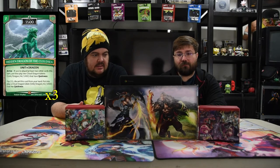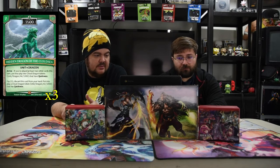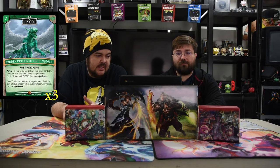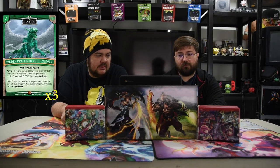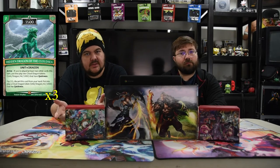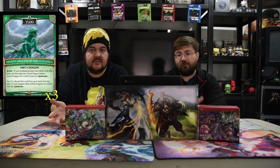Next is the Hidden Dragon of the Cloud Sea. It is seven for a 3500. Arrive: if you played at least two cards this turn, put into play two dragons with quickness. And then pay three, discard this card from your hand, put into play a quickness dragon — it's a 1000. So you get free dragons with this guy, and if you get the seven drop and can play extra stuff, then you get lots of dragons.